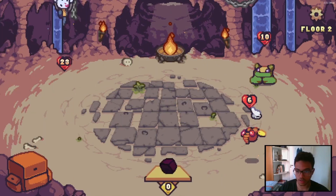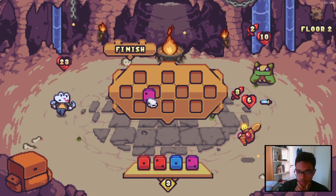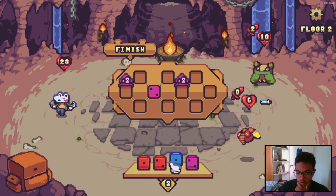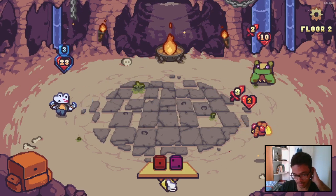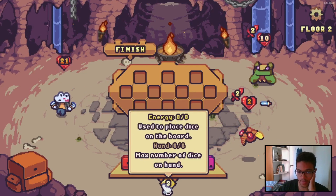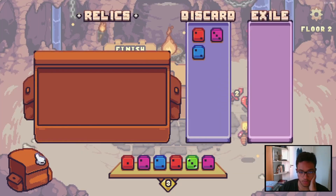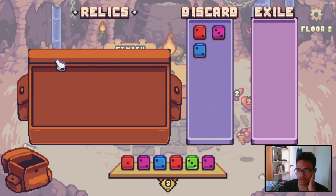Floor two. We got two enemies here. Let's think this through. I'm gonna go boost here — I think the boost dice is really strong. We have stamina here too. We can place all the dice — we have three energy out of three just to place dice on the board. And in our hand we have six. We have relics, discards, and exile. I don't quite get this yet, but we'll discover it.